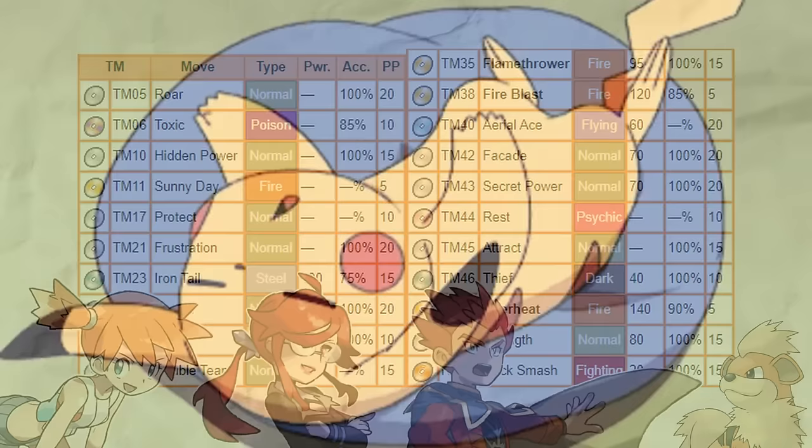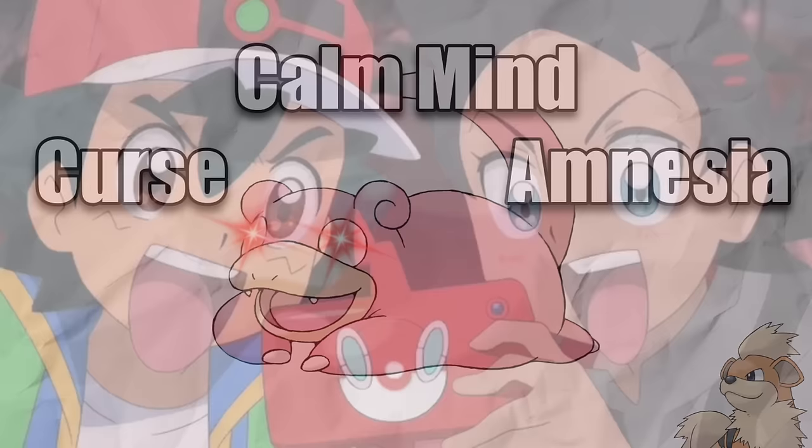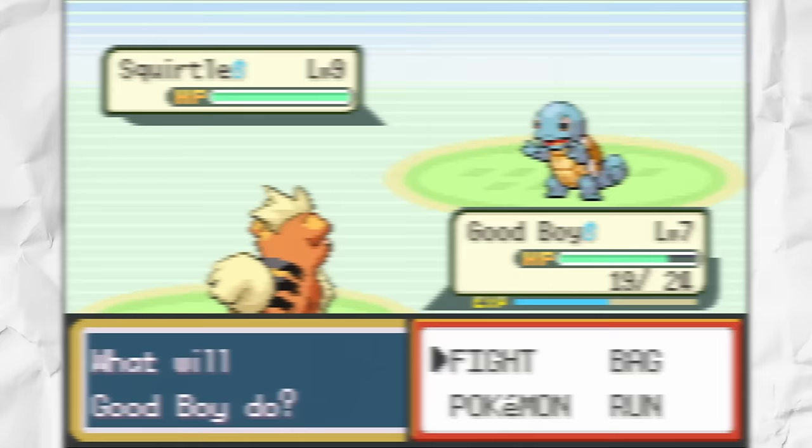Going over our move pool, we're a bit limited on coverage. With only a handful of types at our disposal, some trainers are already looking like quite the uphill battle. The only boosting move Growlithe gets is Agility, so we won't be able to set up and one-hit everything like some other Pokemon could. On a more positive note, we have access to several helpful status moves that could prove quite vital later on. And better yet, we're fortunate enough to start off with Bite, which I think is one of the best moves in Fire Red.